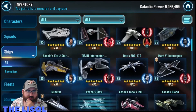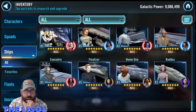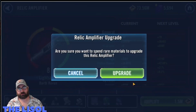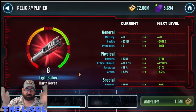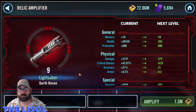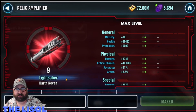I take a look to see if there are any ships that need upgrades, which I do every time after gearing. There was one — a First Order or Resistance ship. This is after my TB payout, and I was able to take Darth Revan up to relic 9, making me eligible for the Leviathan event.